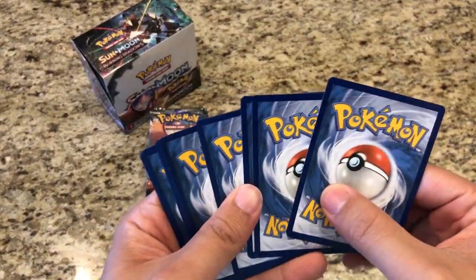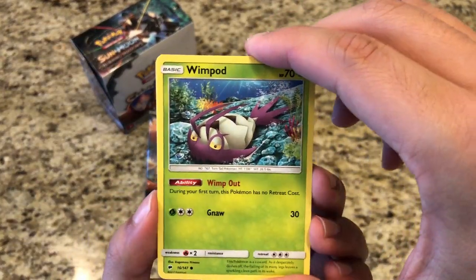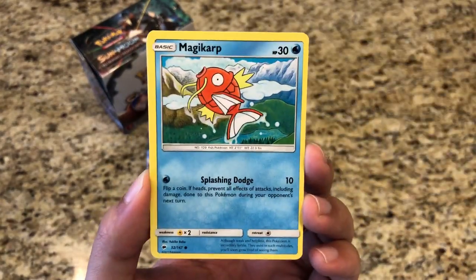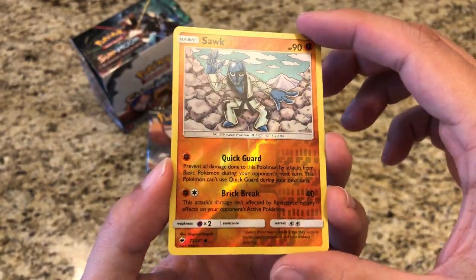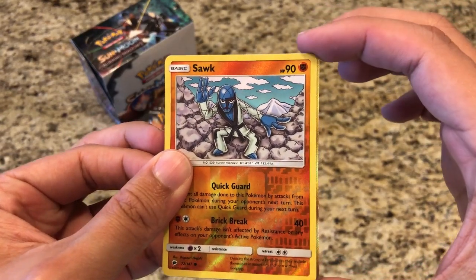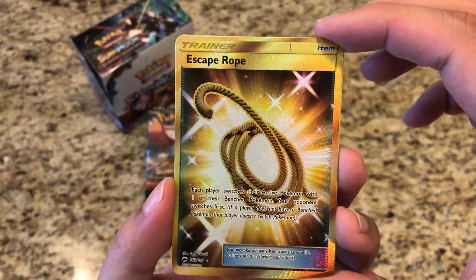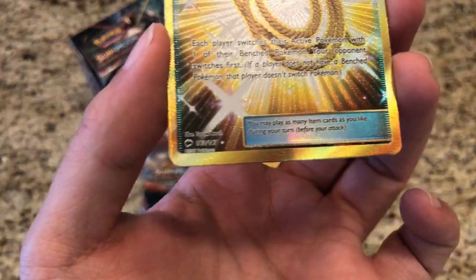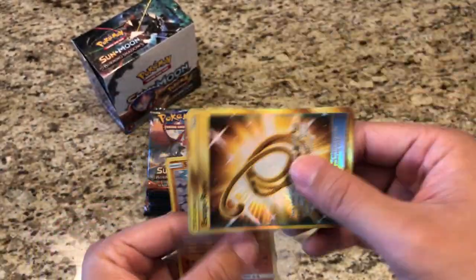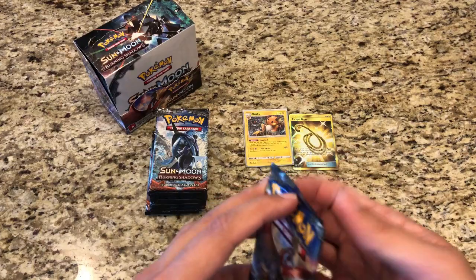Tomorrow is Thanksgiving up here in Canada, so happy Thanksgiving to all you Canadians. Pack three: Wimpod, regular Meowth, Magikarp, Croagunk, Pikachu, Steel Energy, Bodybuilding Dumbbells, Rhydon, Electric, Reverse Sawk — just a common. And our rare is our first ultra pull — it is a Secret Rare Escape Rope! Great great stuff, 163 of 147. Two awesome pulls right off the bat in the first three packs.